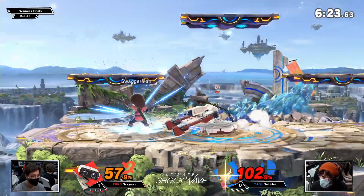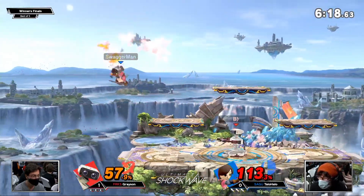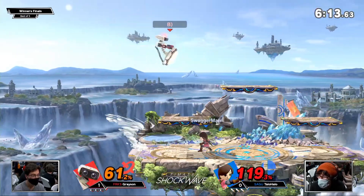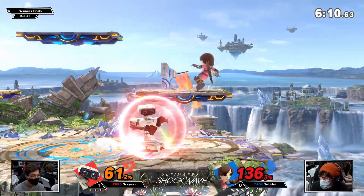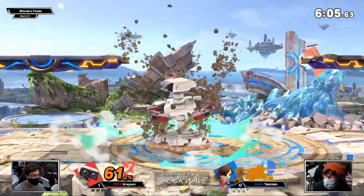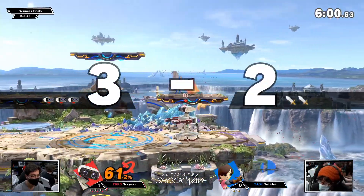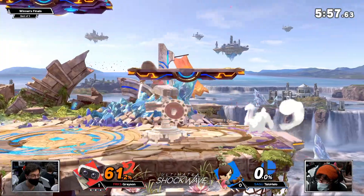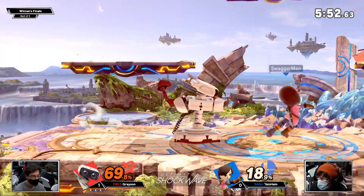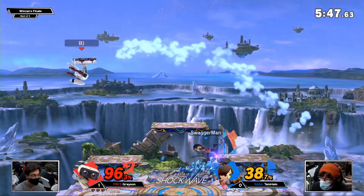He's decided to exert as much pressure on TayloHalo as possible and force him to crack. I feel like a lot of other people, when they're put into a matchup where the zoning is kind of oppressive the way that TayloHalo is able to do, they'll say okay, I'll play your game — I'll sit from the other side, I'll wait for my patient time to get in. And then by the time that it doesn't work, they start to press forward and run into stuff and die. Grayson is just not deciding to play TayloHalo's game at all and is going to get up close and box. The only time he's using his projectiles is when Taylo's already in a bad spot.